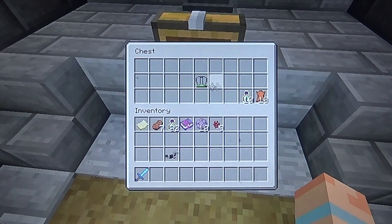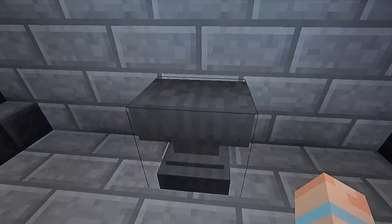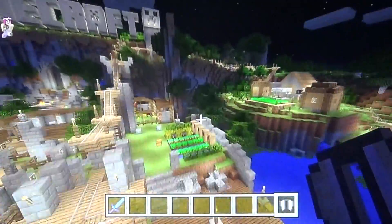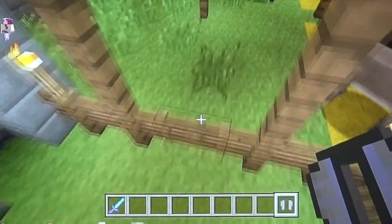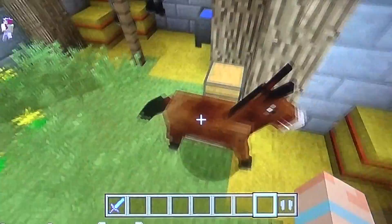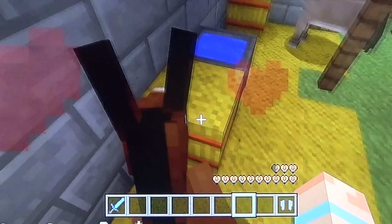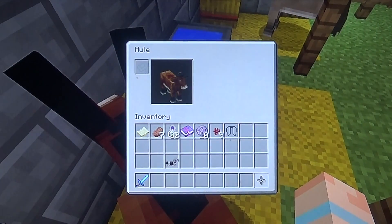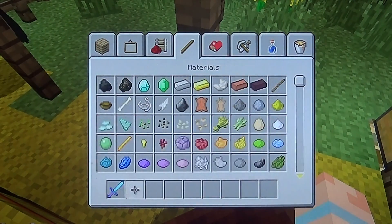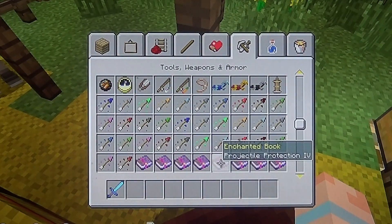I'm going to put the elytra on this donkey. Get the wings, put them on — bam! I'll pick the elytra ones and I want to see what happens, hopefully elytra wings happen. Right, don't fall — yay! You can put the elytra wings on.